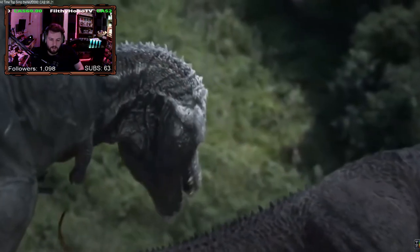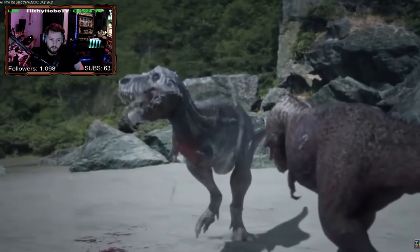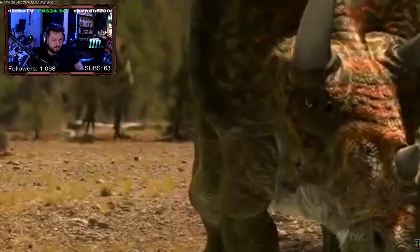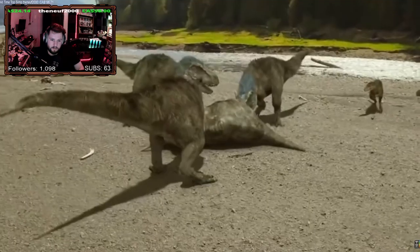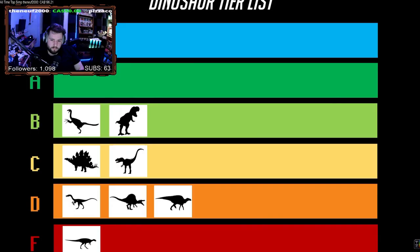T-Rex did however have to sacrifice all of its other offensive strengths in order to maximize its bite. T-Rex arms were so short that its claw attack had pathetic range, making them useless both for holding prey and fighting. This wasn't that hard to avoid because of its massive size. Still, with team strats it was near unstoppable, and it always had the option to fall back on scavenging, so it was definitely a solid high-tier build. The last B tier build I want to talk about is Triceratops.